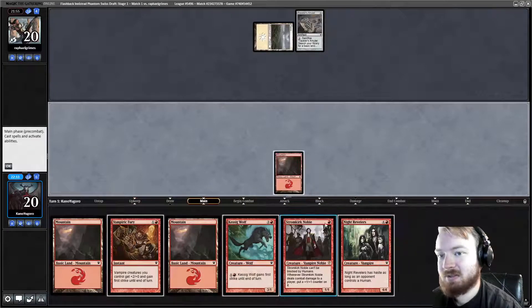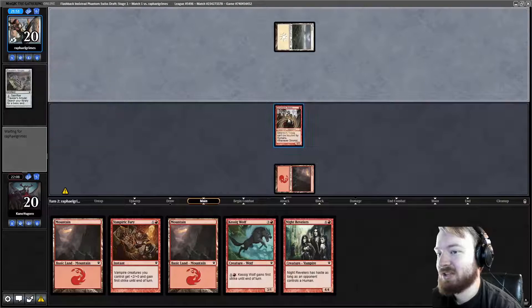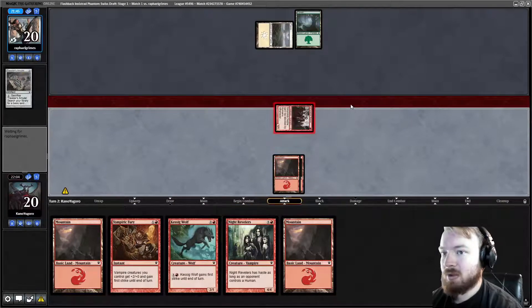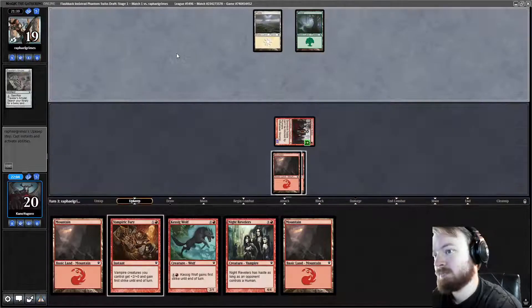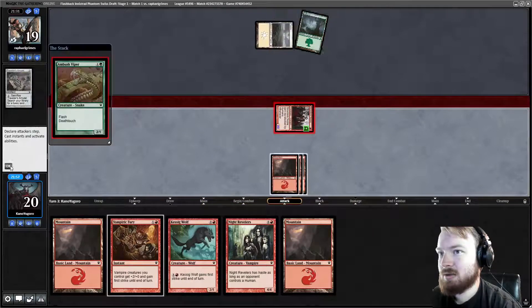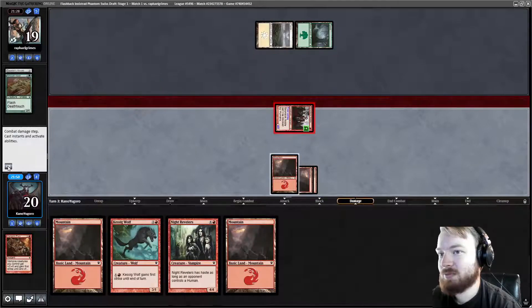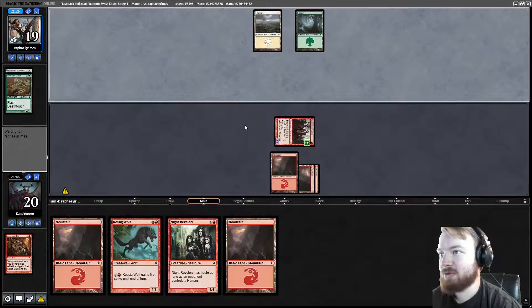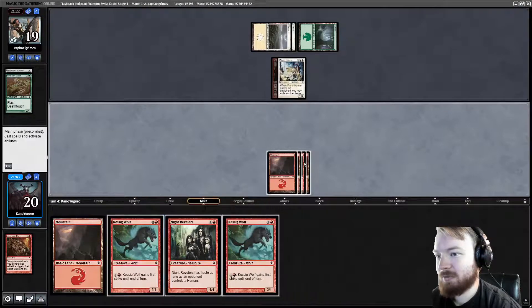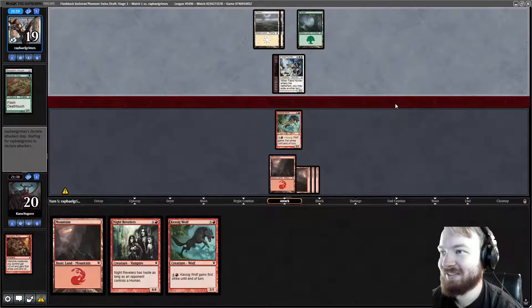Stromkirk Noble — one of the most common creature types is humans, and humans can't block Stromkirk Noble. Opponent mulliganed to six. Play the Noble, pass the turn. Having Vampiric Fury here also means we can potentially kill something that would otherwise be a threat. Hit them for one. Stromkirk Noble gets bigger. Opponent has no plays. We draw a mountain, play a mountain, go to combat. There's no Puncturing Light — that was Shadows over Innistrad. We'll give Stromkirk Noble first strike here, trade a card for Ambush Viper, and deal some damage. Opponent draws their third land and plays a Fiend Hunter.